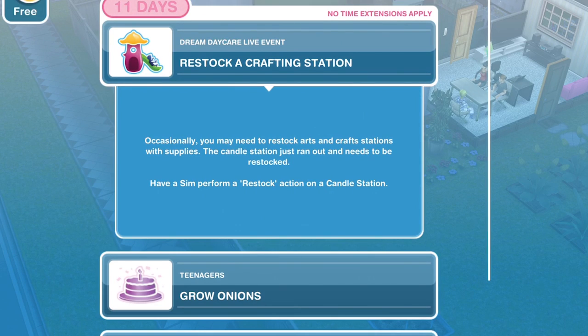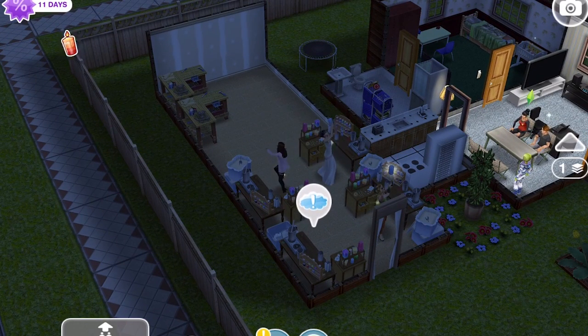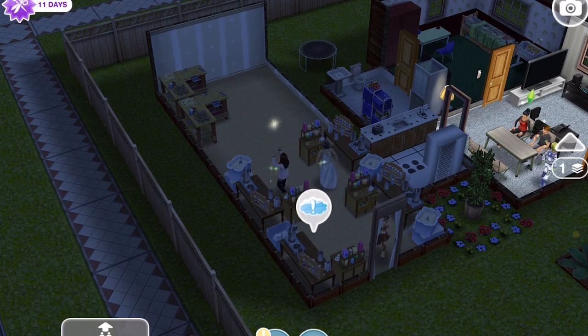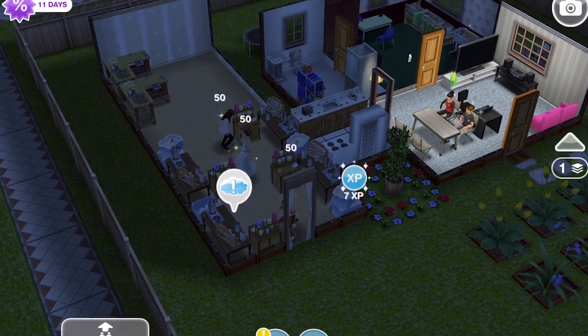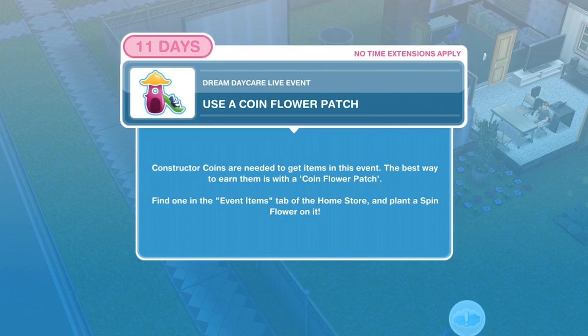So what we need to do next is restock a crafting station. Occasionally you may need to restock the arts and crafts stations with supplies. The candle station has just run out and needs to be restocked — have a Sim perform a restock action on the candle station. Task complete on restocking a crafting station.